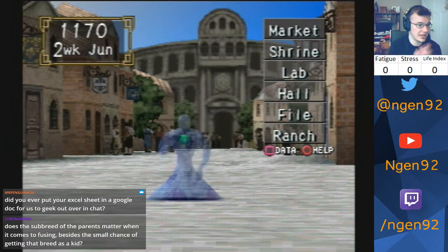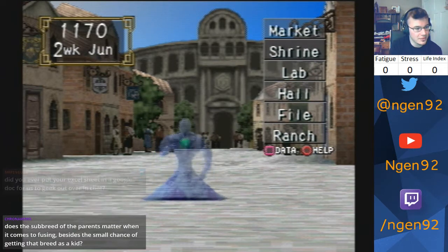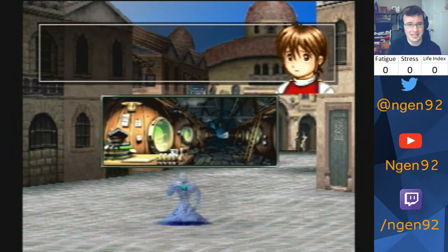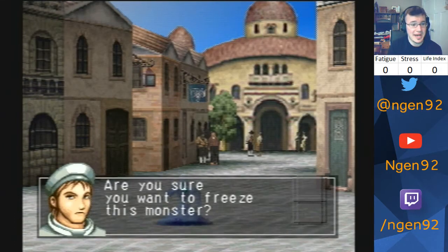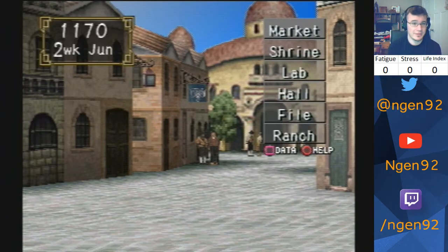Can I put Excel sheets into a Google Doc and share it? I probably can, let me figure that out another time. Does the subbreed of the parent matter when it comes to fusing? That's a small chance of getting that breed as a kid. It matters only in the fact that it'll change the stat gains, and then you have to modify the stat based on what it is.